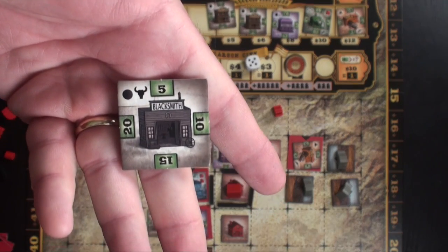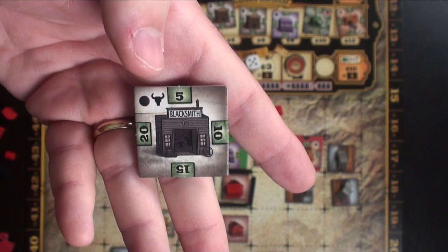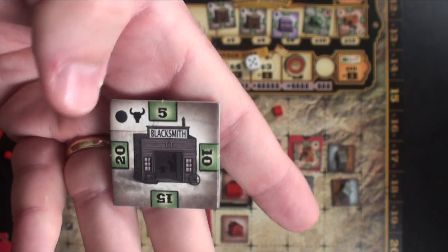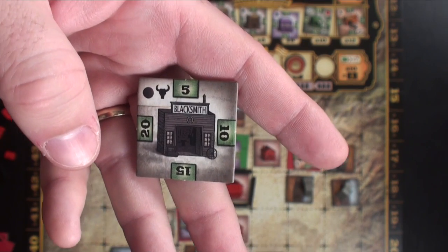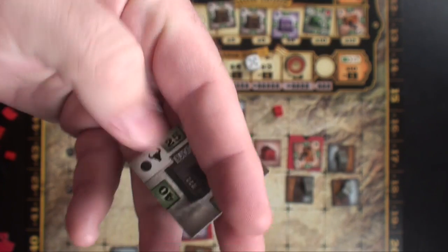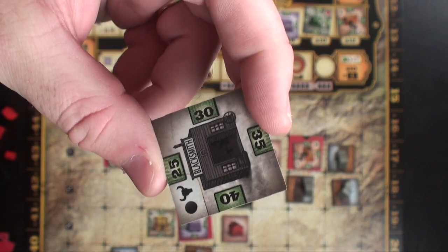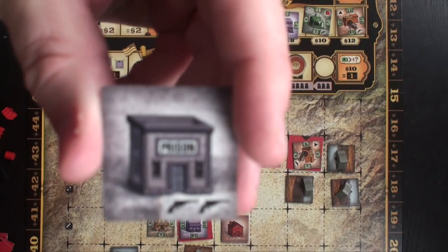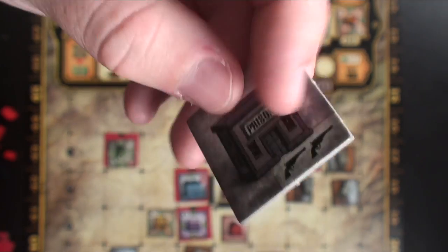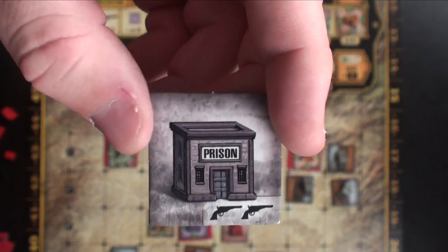The blacksmith must be built on a road and you must build a house. His income increases each round: $5 on round one, $10 on round two, $15 on round three, and $20 on the last round — he gets more powerful as the game progresses. He also earns $5 per ranch you own. The prison gives you two guns, must be built on a road with a house, adds two permanent firepower, and can never be attacked.